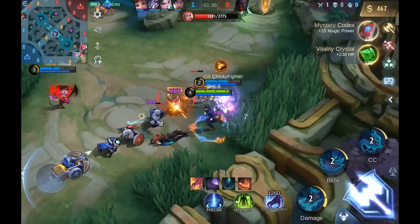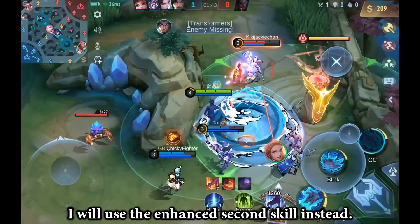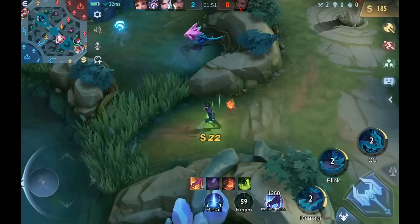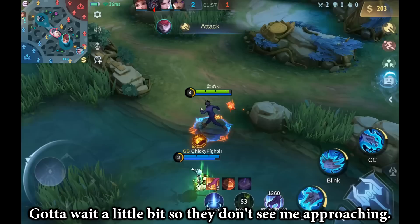If Odette stays and tries to defend the turret, I am going to dive her. I would use the enhanced second skill instead. I am going to wait a little bit so they don't see me approaching.